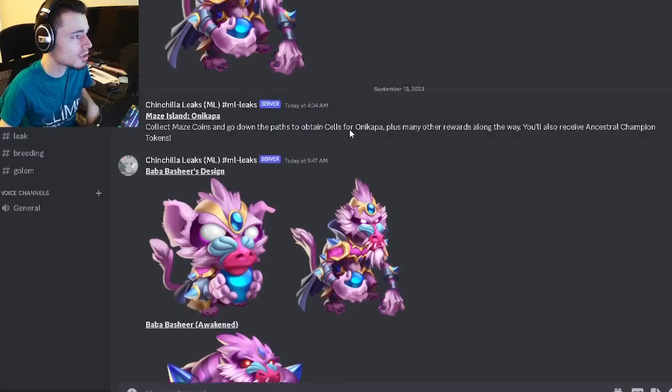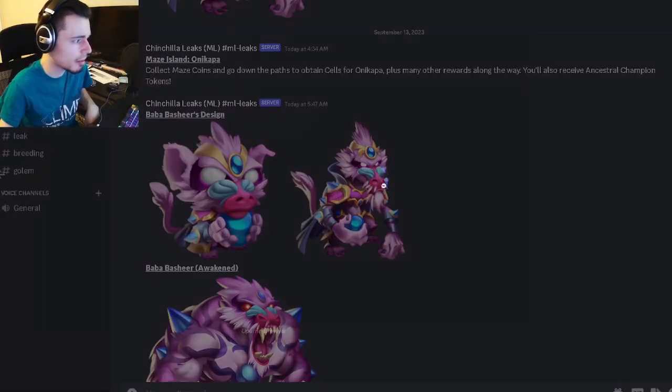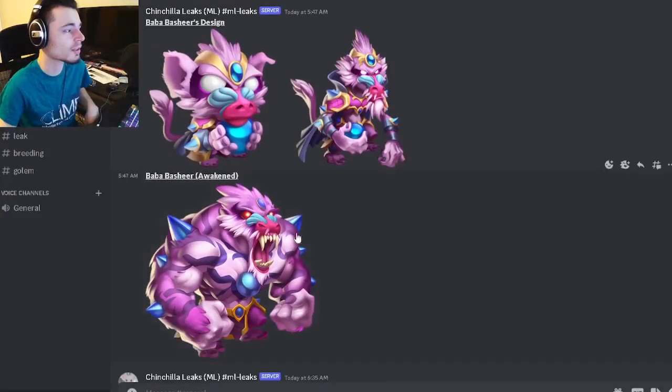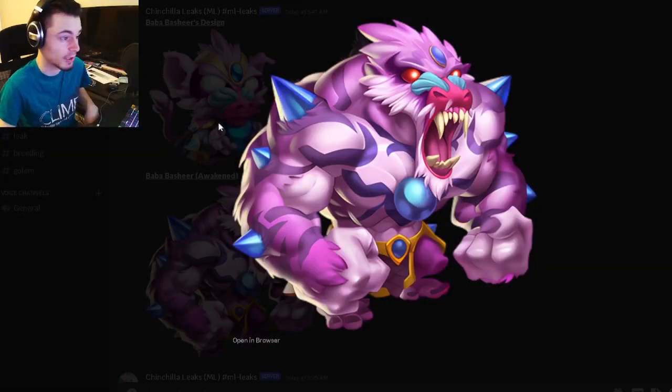We have the new ancestor monster Baba Bashir — he looks pretty cool, I do like that design. And we also have his awaken form, which looks even cooler. He just gets super buff, which is really cool. Very cool design; I like him quite a bit.